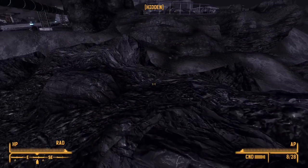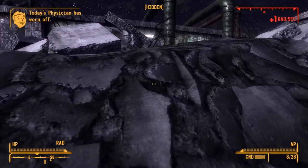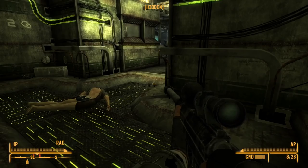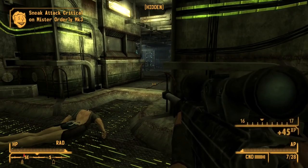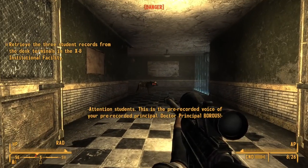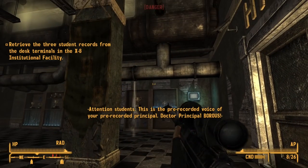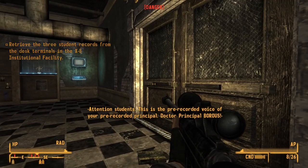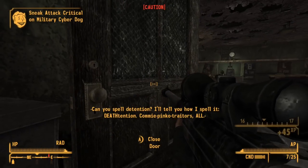I decided that maybe upgrading the sonic emitter first would be a better idea, so I was off to X8. On the way there, there was nothing — not a peep, not a soul — which is really odd for this DLC. I took it as a sign and entered X8. X8 was guarded by a few Mr. Orderlies who were easy enough to put down with my anti-material rifle. Now I could start the X8 data retrieval tests, which were some of the hardest things I had to do in this challenge. The Robobrains in the stealth suit tests had very little perception, but these Cyber Dogs and turrets were cranked to 11 — every little move I made seemed to set them off.